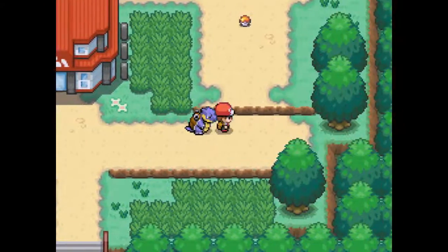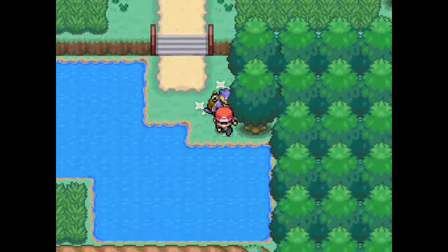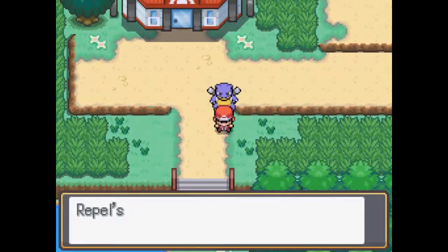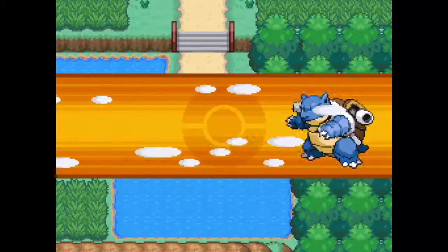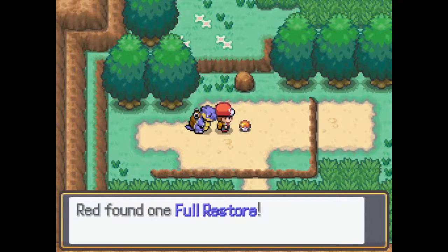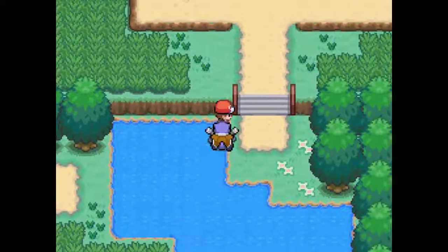Let's go and get that item — an Amulet Coin, interesting, because we already have one on our Pokemon. Actually, I don't think this is like normal Mount Silver. So I guess we do have to go south. We don't have any more Repels — so good luck to us. It's been fun, but we may have to run into a wild Pokemon sooner than later.